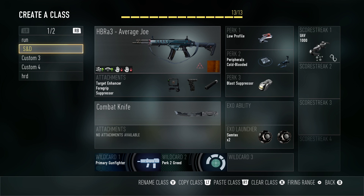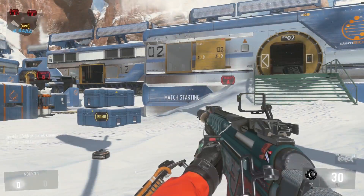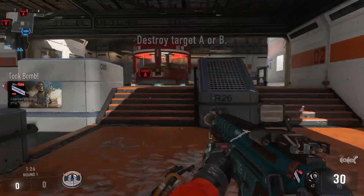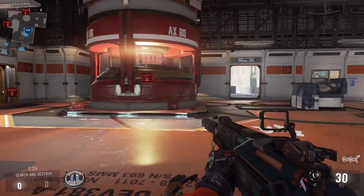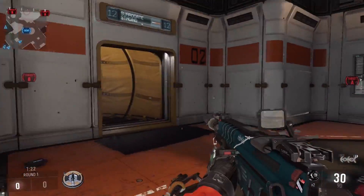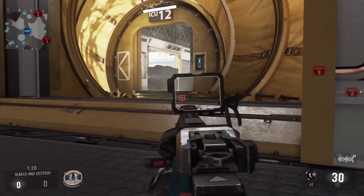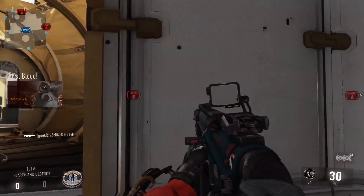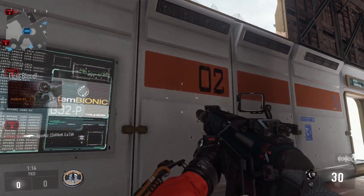Here's my favorite class on the screen right now, and the primary I run is the Average Joe. You can either use the HB-RA3 or the BAL-27, because if you want to run the BAL-27, you can use a parabolic microphone — you don't need a scope or sight for that one. For the Average Joe, the HB-RA3 is a super solid gun and it'll take people out in gunfights pretty easily.